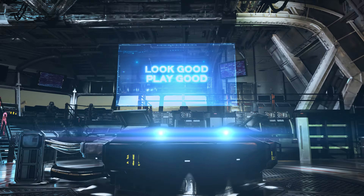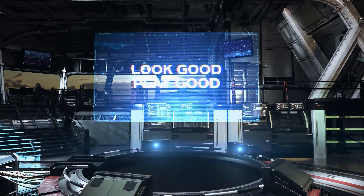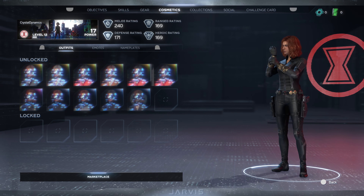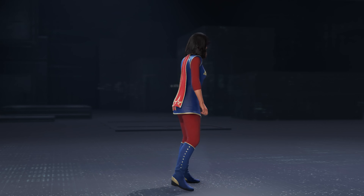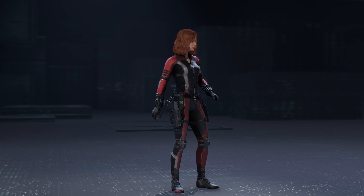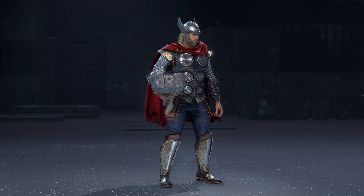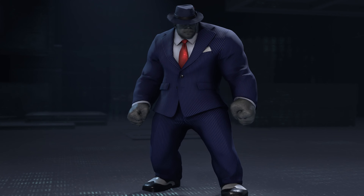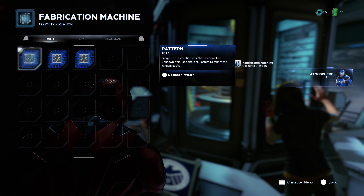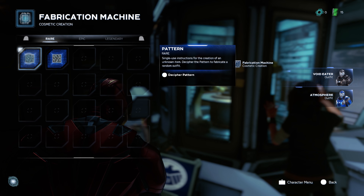We know that if you look good, you'll play good. The Crystal team has really enjoyed creating all-new outfits for these heroes, and drawing from Marvel's 80-year history to bring so many classic outfits to the game. Each hero has dozens of outfits drawn from some of the most recognizable eras and story arcs. You can earn them over the course of the story campaign by completing missions and deciphering patterns.